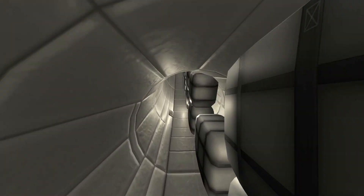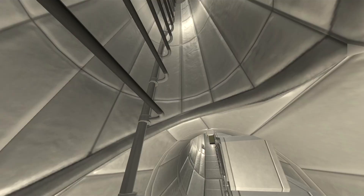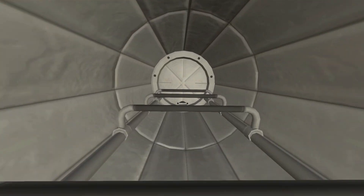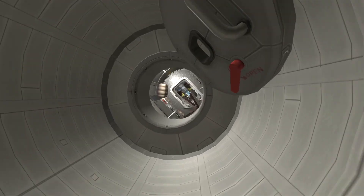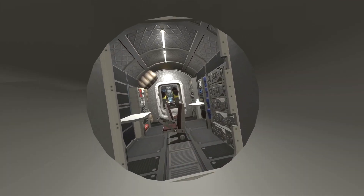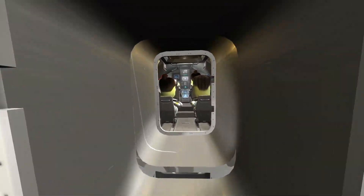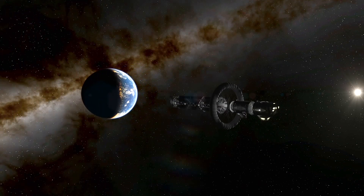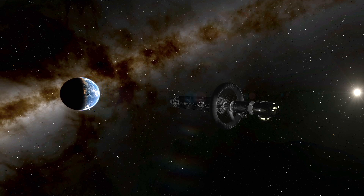We've got a few beds in here, some storage, and maybe a little track to run along to give our Kerbals some exercise. We've circumnavigated the centrifuge, so let's climb back up and get back into the command module through the science module. I'll close that hatch and get back in our seat, then perform the rest of our burn to intercept with the Sarnas system once we've exited the sphere of influence of Kerbin.